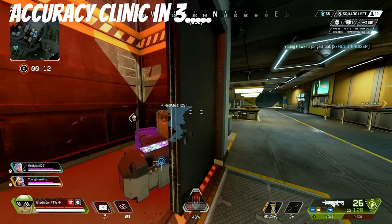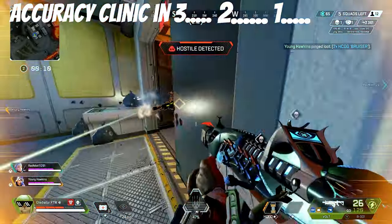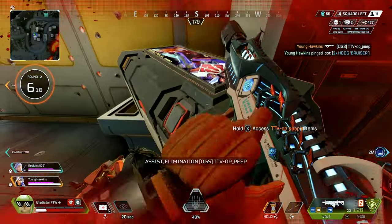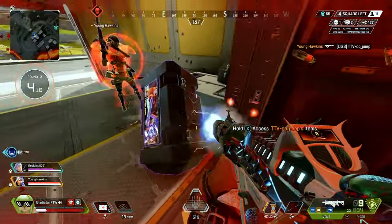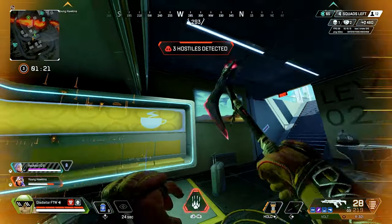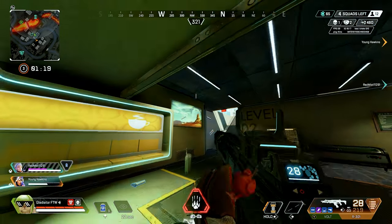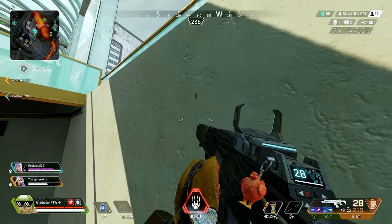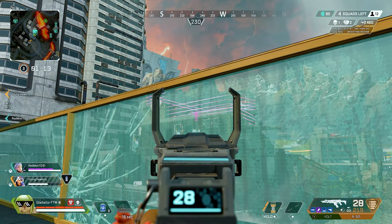Close range. Scan him. There you go. He's got the purple lightning. He's on the Octane pad. Hawk, you gotta stop doing it. Come on, come on. I'm coming out — I got a pad on their roof.